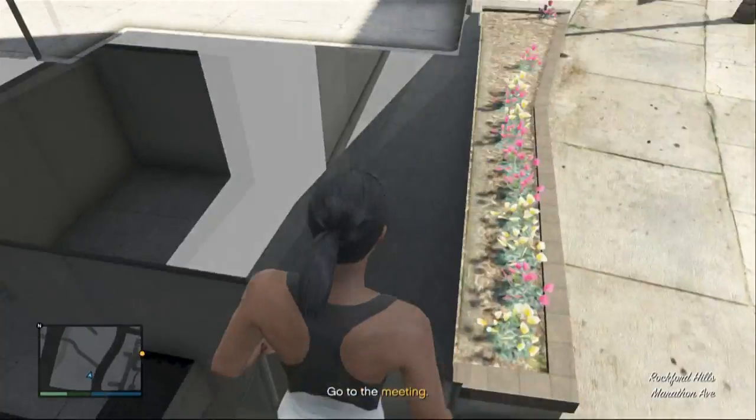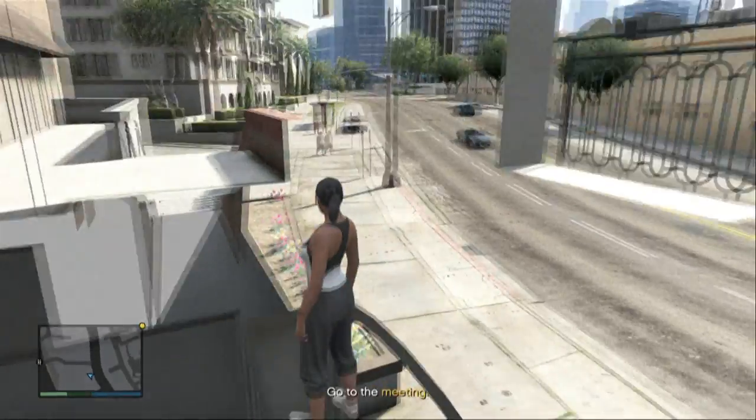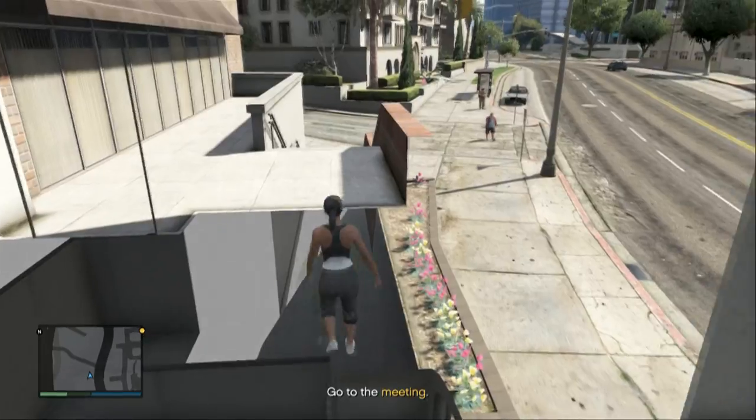Then walk away slowly into the walls — you can see what I'm doing right here. Once you're in there you'll automatically drop to a lower floor. This is like a little wall breach secret room that you can't usually get into. There's not a lot you can do in here but it's just something I thought I'd show you anyway.